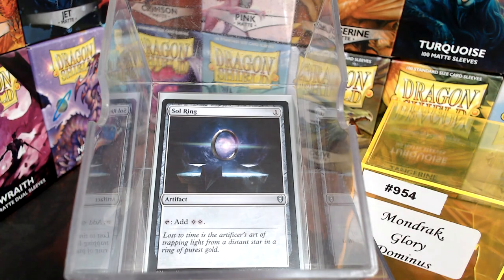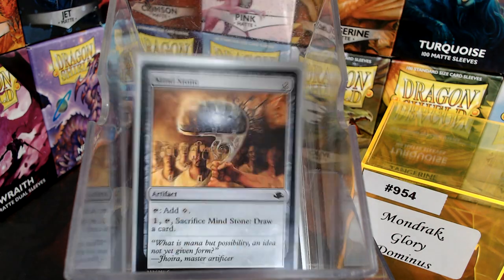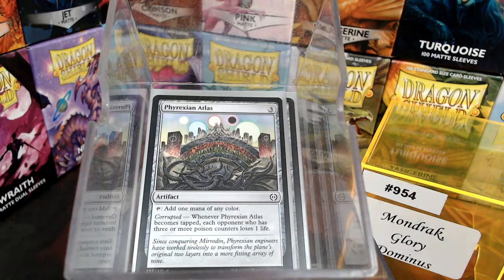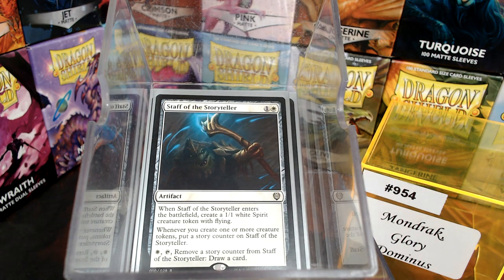We have Sol Ring, Fault Vessel, Marble Diamond, Mind Stone, Pristine Talisman, and the Phyrexian Atlas. For card draw beyond enchantment stuff, I have all the enchantments lumped together, so it's Staff of the Storyteller. Whenever you create one or more tokens, you put a Storyteller counter on this, and ideally we can spend a white and tap it to draw a card every turn. We're making a lot of tokens.